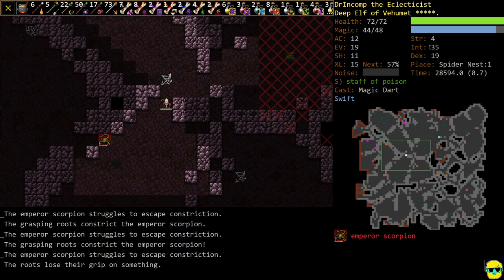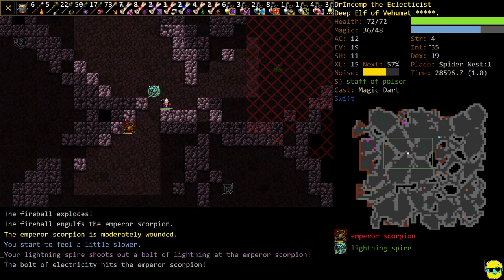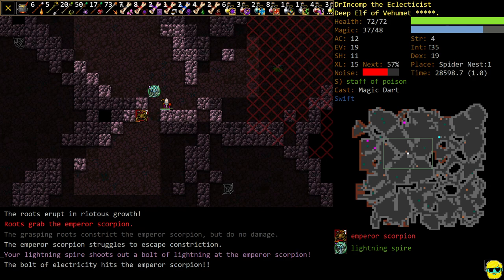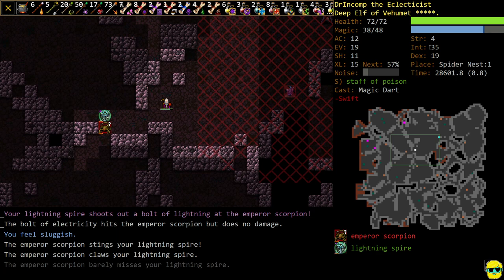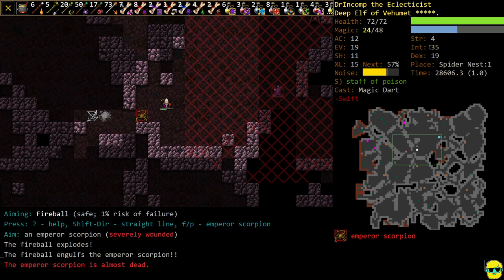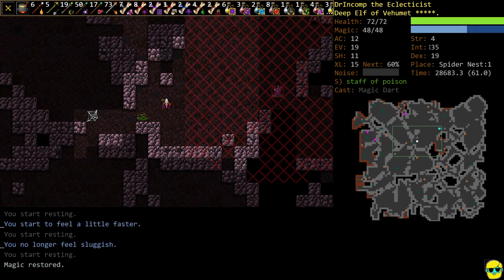We'll just keep trying to root this dude, summon the spire, and blast a Fireball. I'm going to try to root it again — didn't work — but we got it partially rooted. We've lost our swiftness, but it's fighting our Lightning Rod, which should give us time to Fireball this guy. We'll try to root it — got it. That is a hard enemy for us.